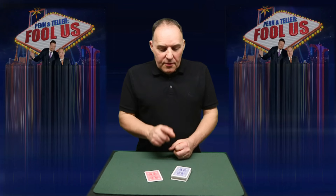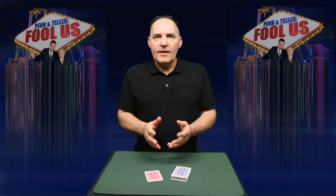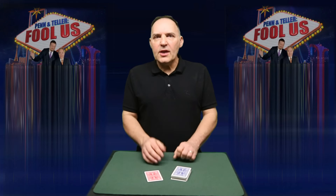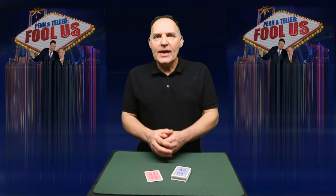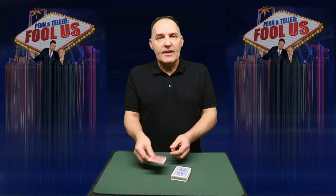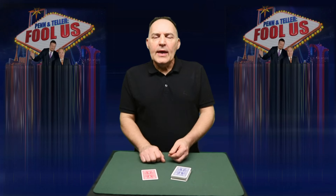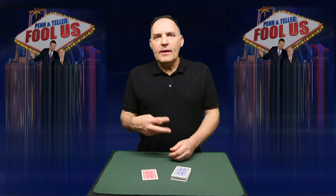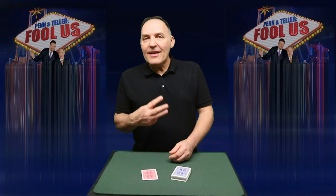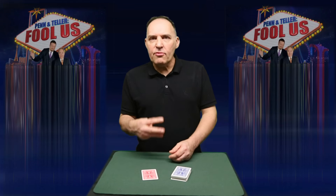Chris performed two tricks — very simple card tricks. The first one was a prediction. He introduced a bag and gave it to Teller, and eventually we find out it contains a prediction playing card. He then said to Teller, hold up any number of fingers between one and four. That's a free choice — Teller holds up three.